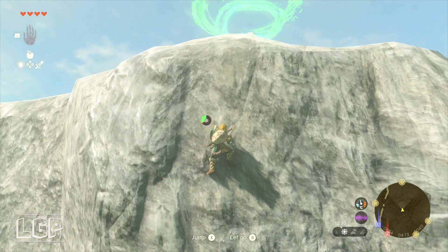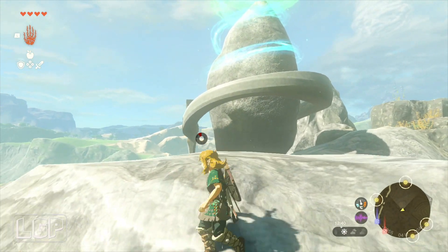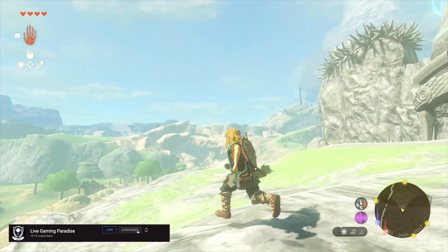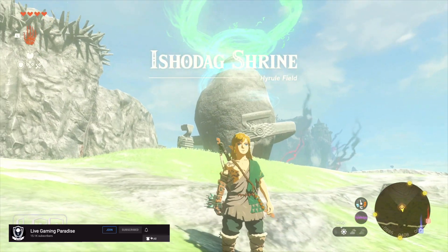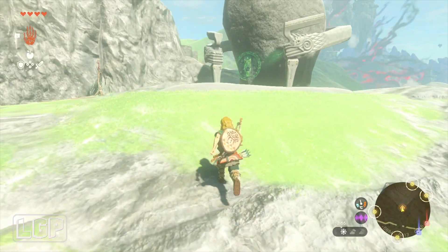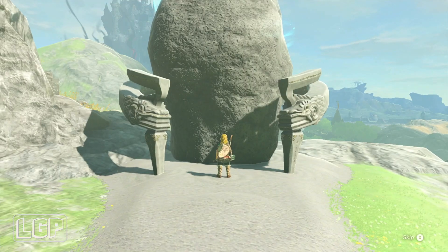This time we're going to do another shrine, and this one is right outside Hyrule Grounds. It's still in Hyrule Field but just outside. I'm going to go to the Rito Village — that's my mission. This one is called the Isho Dag Shrine and it's just on the way to the Rito Village, so it's like northwest of the map. I will show you on a map exactly where it is.